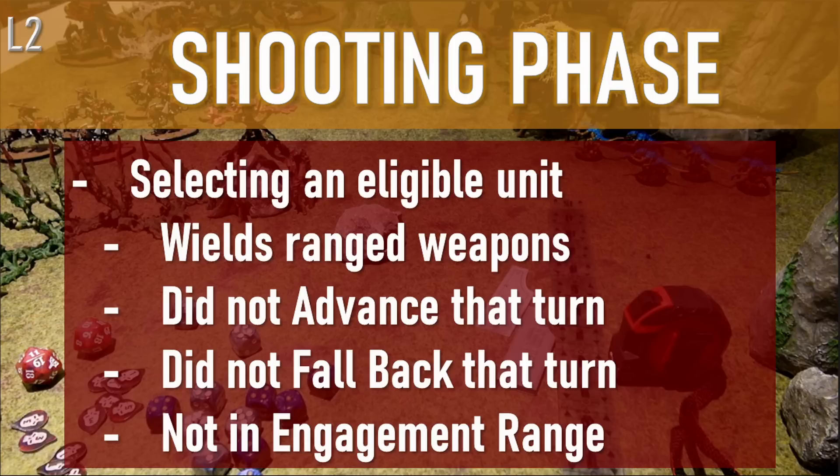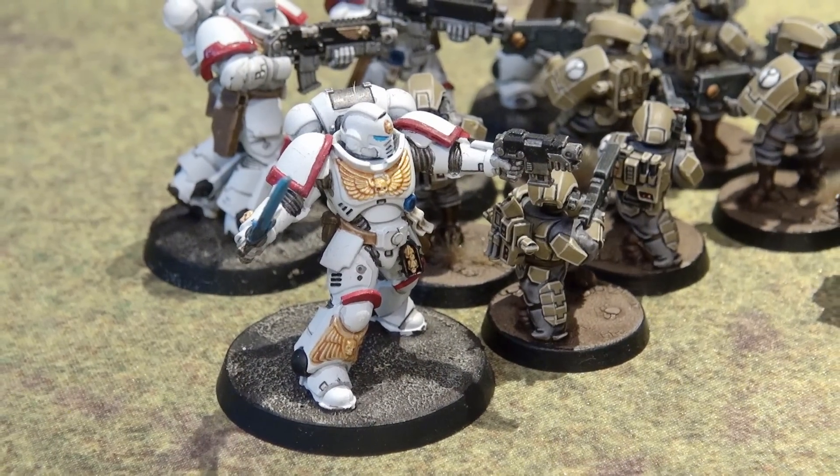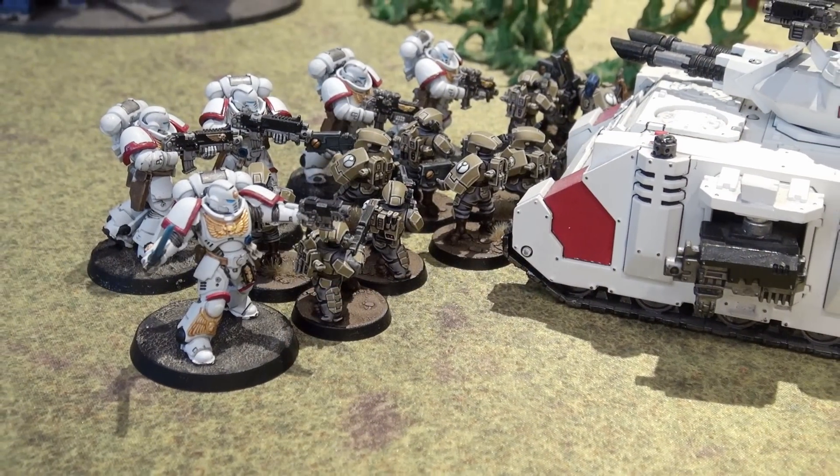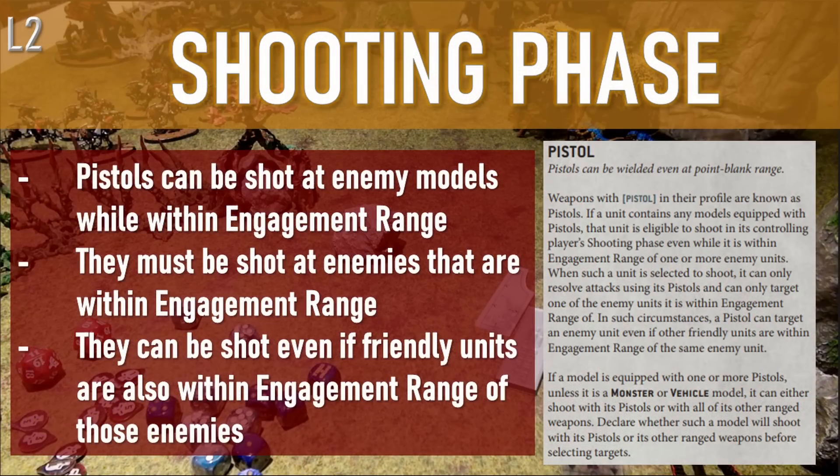However, like the exception for assault weapons and advancing, there are exceptions for shooting while in engagement range — and those are easy to find and straightforward to remember. For example, if your model is wielding a pistol, it can shoot at enemy models within engagement range of its unit, even if you have other friendly units in engagement range of those enemies as well. It cannot shoot at any other enemies, just the ones in engagement range of it. In most cases, you cannot shoot into melee combat at all, whether you're in melee yourself or have allies in melee against the opponents you want to target.